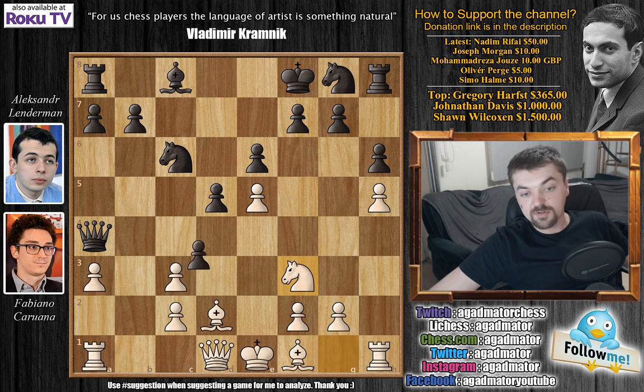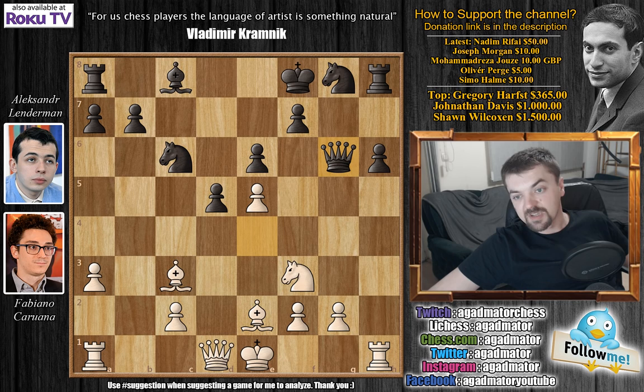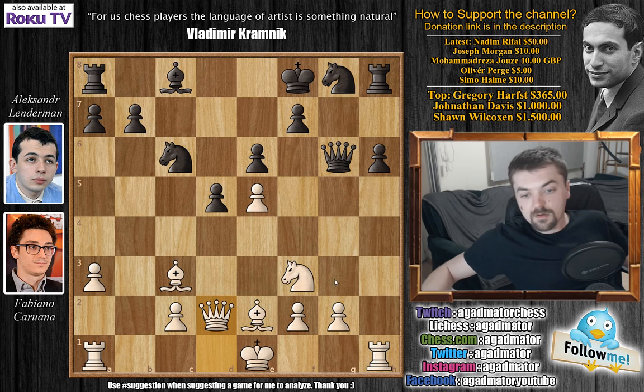After h6, queen d1, and pawn captures as we've said, g5 was played. So h captures on g6 en passant, queen to e4 check, bishop to e2 blocking, and now queen captures on g6. Here Lenderman probably played queen to d2. Fabi spent a lot of time — around 23 minutes — deciding on this move, figuring out whether it's okay to give up the g2 pawn and what to do next. You don't really achieve anything by grabbing the g2 pawn immediately — simply rook to g1 — there's no reason to do this.